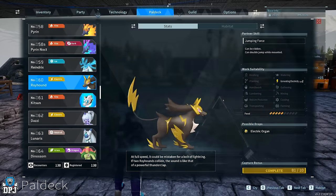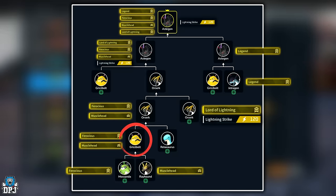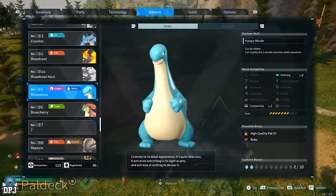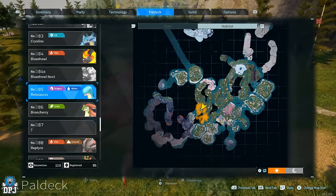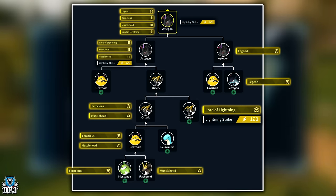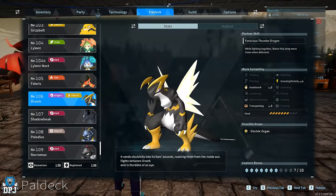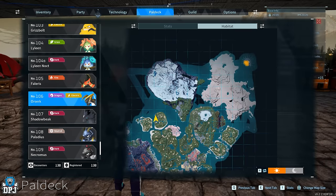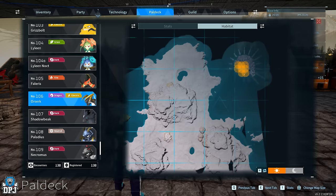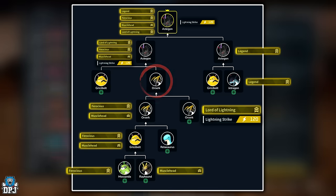To start, get yourself a Grizzbolt with both Musclehead and Ferocious on it. This is best achieved by getting a Mosanda and a Rayhound with these passives between them and breeding together until that Grizzbolt is acquired. Once done, go out and get yourself a Relaxaurus with zero passives — or if it has Ferocious and Musclehead, that's fine. Breed this with your Grizzbolt — this guarantees a baby Ozark, but you need that baby Ozark to have Ferocious and Musclehead. Now also go catch a wild Ozark, as you need that Lord of Lightning passive which can only be found on wild Ozarks — this is vital to the build.